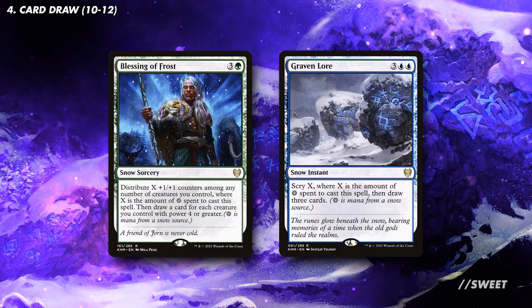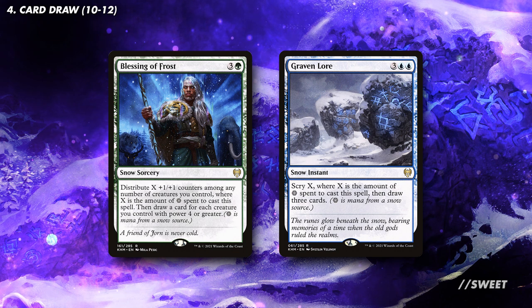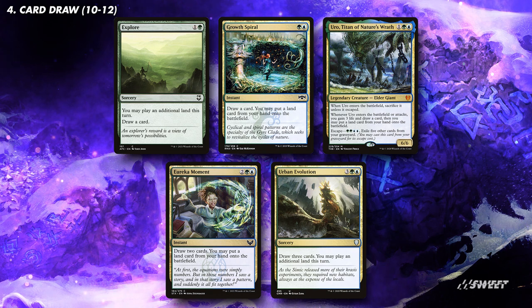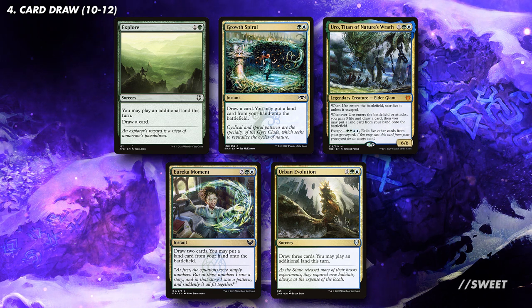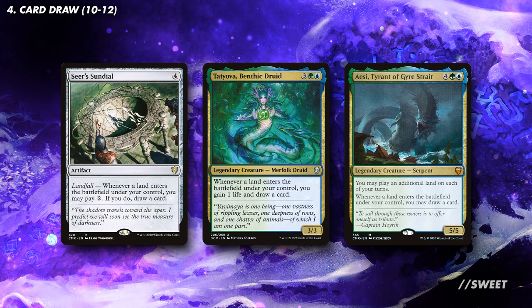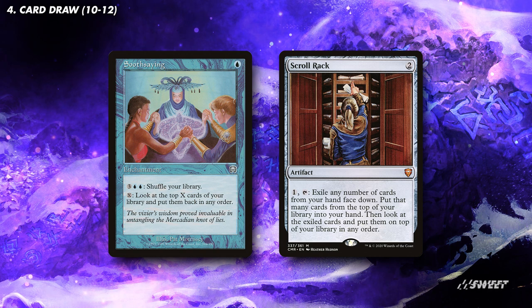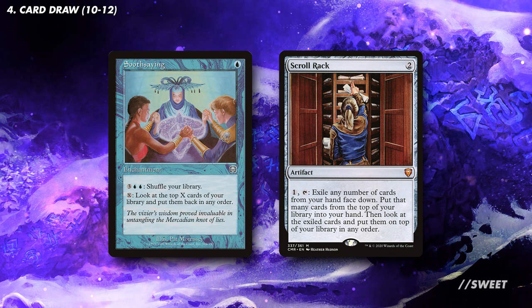Then we have Blessing of Frost and Graven Lore. Blessing of Frost is a pump spell for our whole board that can also draw us a couple of cards for each creature we have with power 4 or more. Graven Lore lets us set up the top of our library and also draw 3 cards, which is a very strong effect. Then we have some spells that draw us cards while also letting us put more lands into play — things like Explore, Growth Spiral, Uro Titan of Nature's Wrath, Eureka Moment, and Urban Evolution. These will do a great bit of double duty and will have us churning through our deck in no time. Next up we have some spells that draw us even more cards when lands come into play. While you do have to pay 2 mana for Seer's Sundial it's still a pretty solid card. You then have Tatyova and again AESI which just do it for free and are absolutely fantastic. Then lastly I'm going to mention two cards that help us fix the top of our library: Soothsaying and Scroll Rack. While these don't directly draw us cards they do let us manipulate the top of our library so that we can cast something off of that — effectively card draw as it's giving us access to more cards.